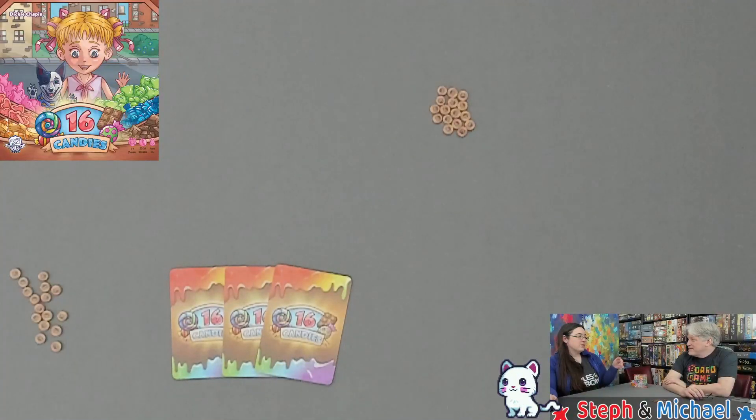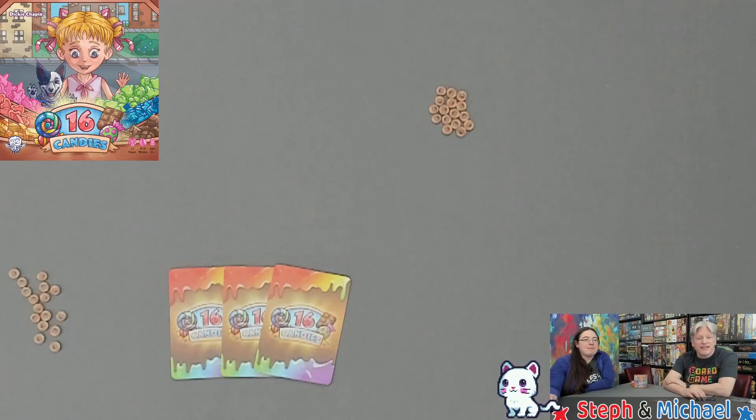Hey everybody, I'm Stephan Michael. Today we're checking out 16 Candies from Envy Born Games, part of their tiny game series. This game plays two to four players and has a box play time of 20 to 30 minutes — and the box is really tiny and thin. Thanks to Envy Born Games for providing us this copy, though they didn't give it to us in exchange for this video.